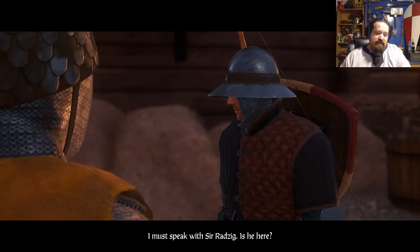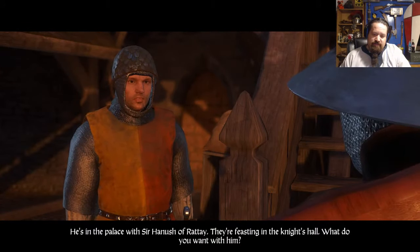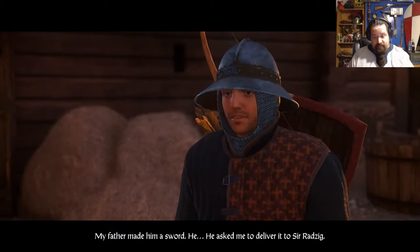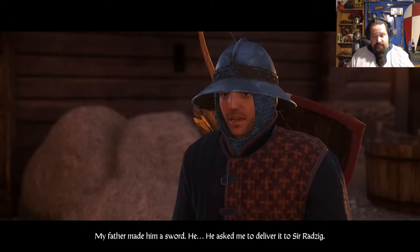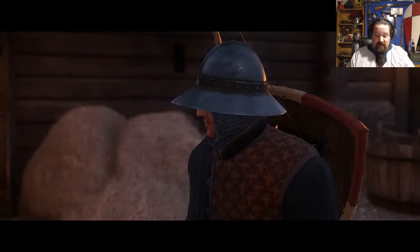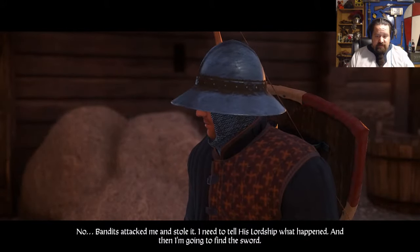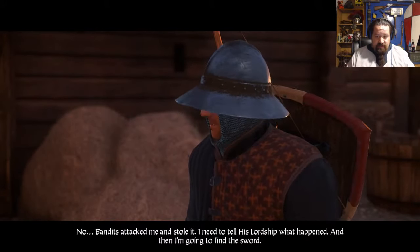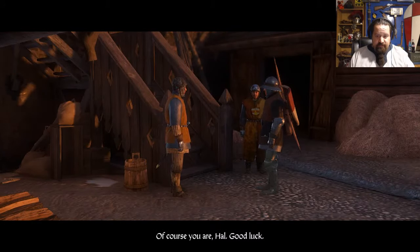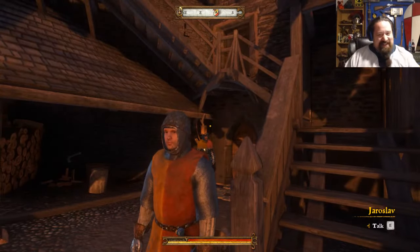'I'm going to speak with Sir Radzik. Is he here?' 'He's in the palace with Sir Hanush of Rattay. They're feasting in the knight's hall.' 'My father made him a sword. He asked me to deliver it to Sir Radzik.' 'I don't see any sword.' 'Bandits attacked me and stole it. I need to tell his lordship what happened, and then I'm going to find the sword.' 'Of course you are, Hal. Good luck.' You got your butt handed to you by bandits and you want to go back — good luck, buddy, you're going to need it.